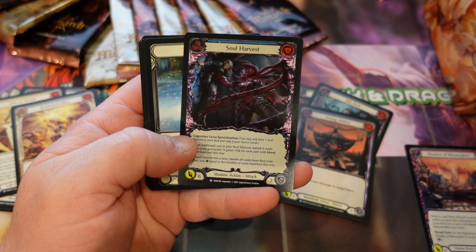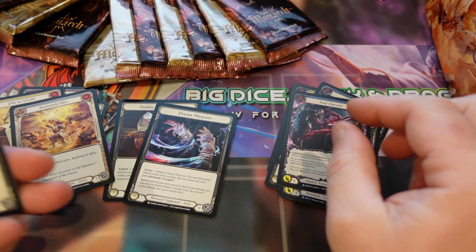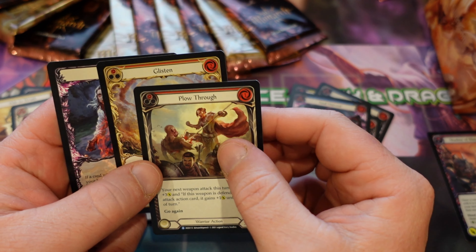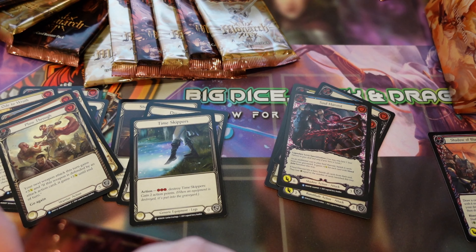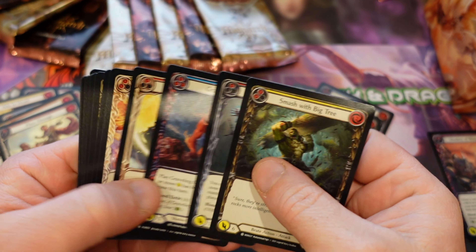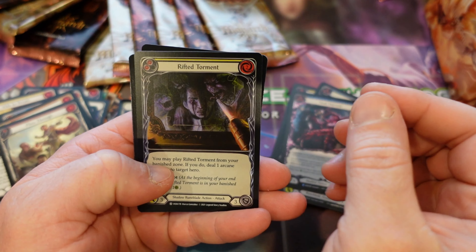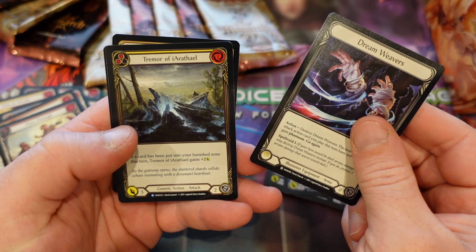We have a Soul Harvest, rare. It does look quite nice in foil, I must say. It's blue. Let's put it in our pile, because we're going to keep going with our first edition collection. We have a rare — a Plow Through and eggs. Not too fancy. The main reason I went back to first edition is because I kind of miss opening and hunting for a cold foil. So that's why I'm doing this. Hoping I don't get hosed on my two grand box.